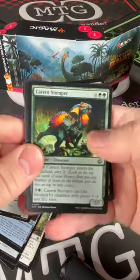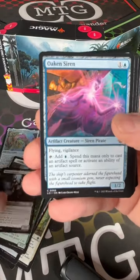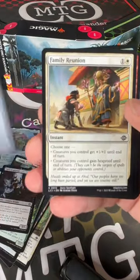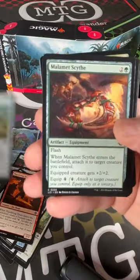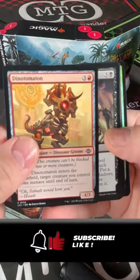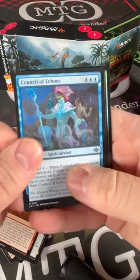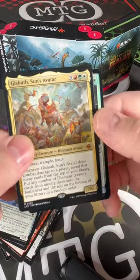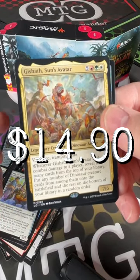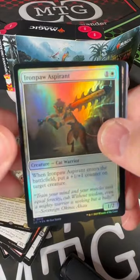I'm looking for the big money cards — I want my prime value. I'm not going to call out all of these, but Mana Vault is the big one. Cavern of Souls, Cavern of Souls and the white god, Plundering Pirate, Hunter's Blowgun, Dinotomaton. I saw a little foily back there — there we go, The Triumphant Sun's Avatar. That's the card I'm looking for. I'll take it — that's going to be a nice addition to some of my decks.